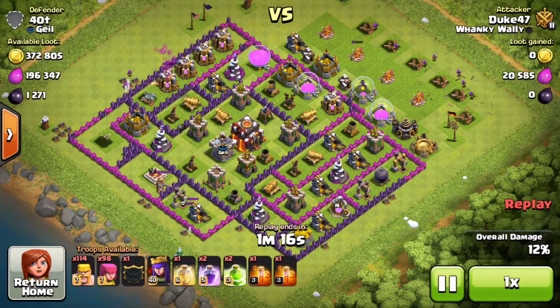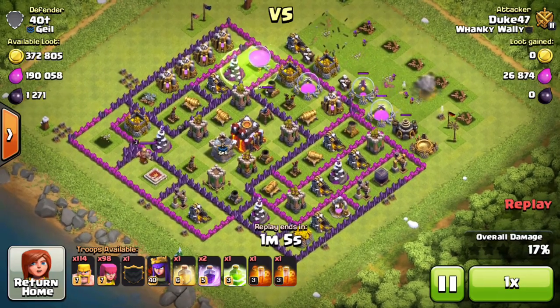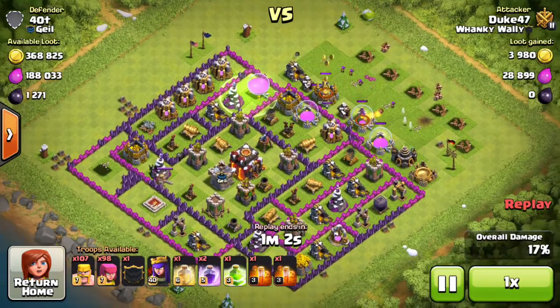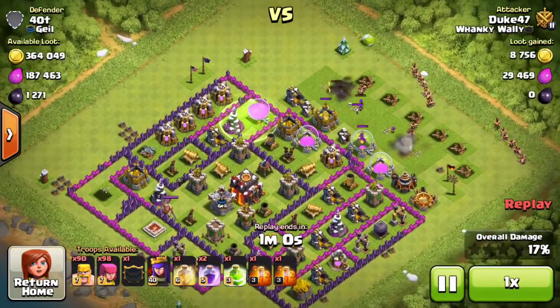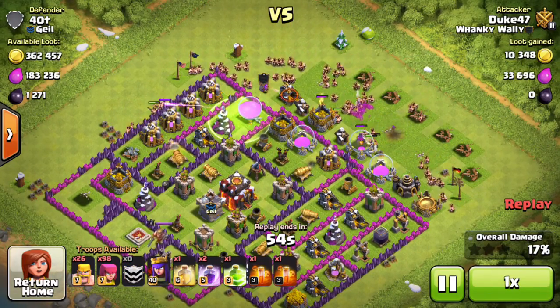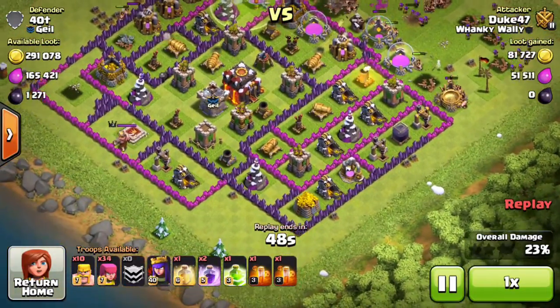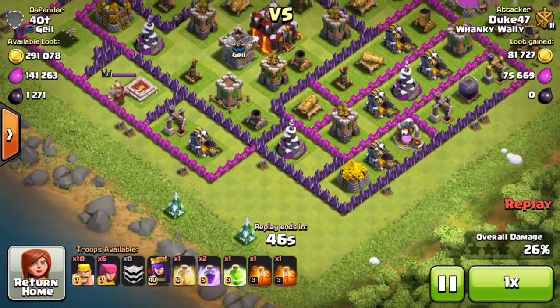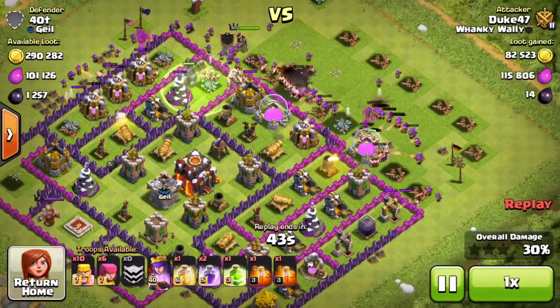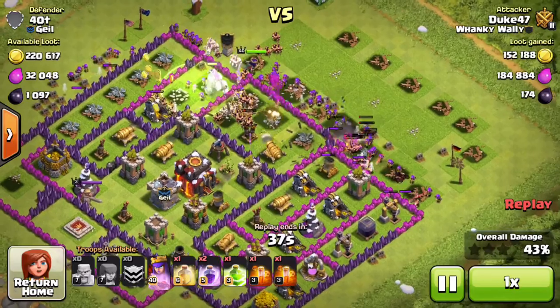I do want to get three stars on this base. The loot is definitely split between the collectors and mines and the storages, so I definitely want to take out every single one of those. I decided to come in from the top right side because the mortars were placed with about three towards the top of the base, so I could take those out very early. Only one was towards the bottom and that wouldn't really have a big effect.